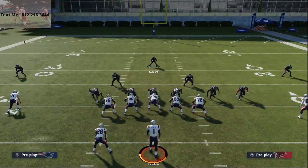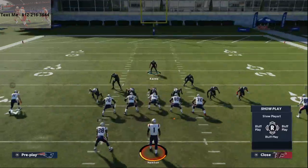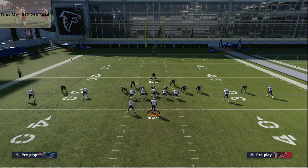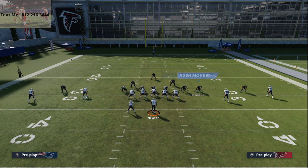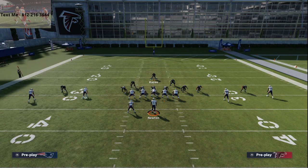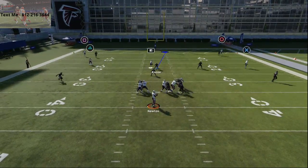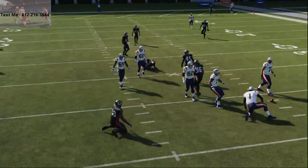Here are two blitzes. The first one is the A-gap pressure — very simply, crash your line to the right, slant to the right, spy this guy here, and take your linebacker Robinson on the edge and throw him in any zone you want — a vertical hook or whatever. You'll see you get some pretty decent disengaged pressure right up the A-gap. It won't come completely free in practice reps, but it will come free in games.